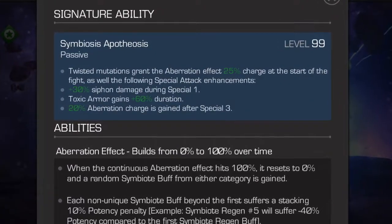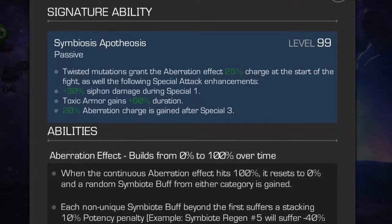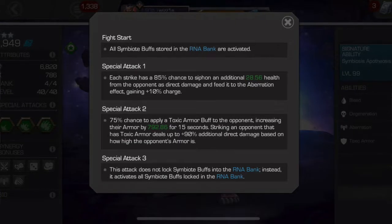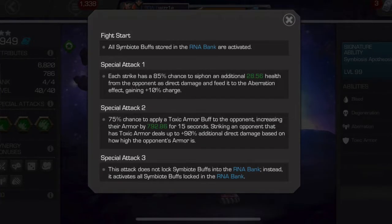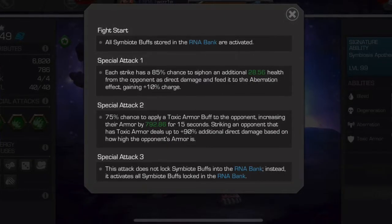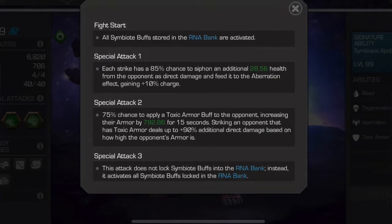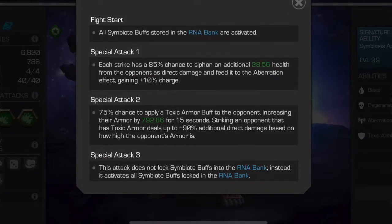Why is this important? More on that later. What we really want to look at is toxic armor gaining 60 duration. What is toxic armor? It comes from the special attack two — there's a 75 percent chance to apply a toxic armor buff to the opponent, increasing their armor by a percentage — in this case 792.86. Striking an opponent that has toxic armor deals up to 90 percent additional direct damage based on how high the opponent's armor is.